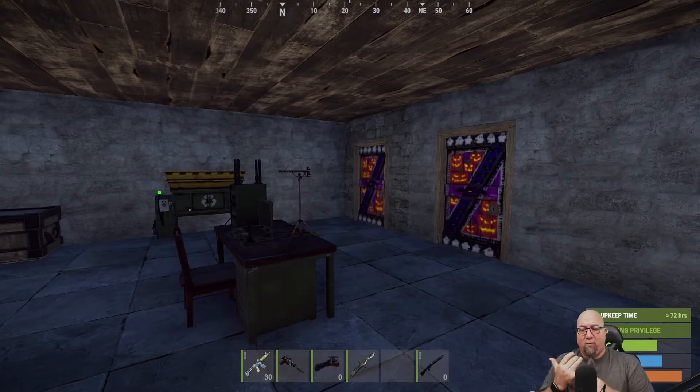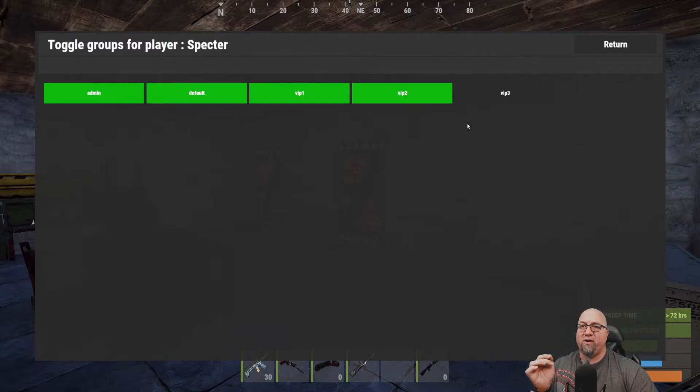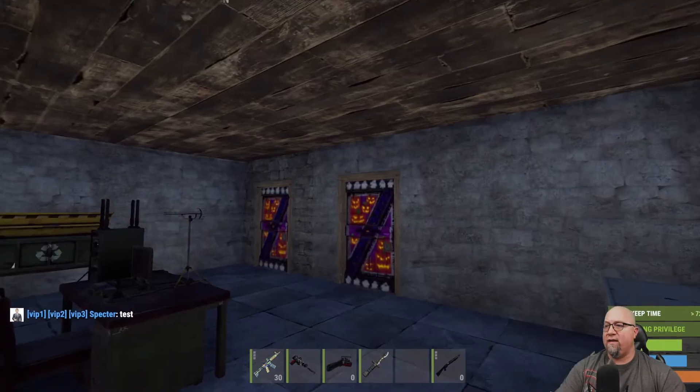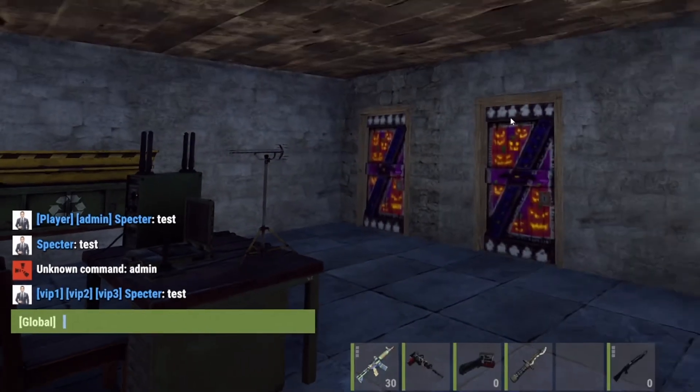So let's make it seem like I'm a member of VIP one, VIP two, and VIP three, and see what happens. Here I am inside admin menu from Chaos Code — an incredibly powerful tool, I highly suggest checking it out. We're going to mimic like I purchased VIP one, VIP two, and VIP three from a website. Now if I go back into chat and type test again, you can see it puts all three of those VIP one, VIP two, and VIP three titles next to my name. Clearly that's not what we want because that just looks silly.